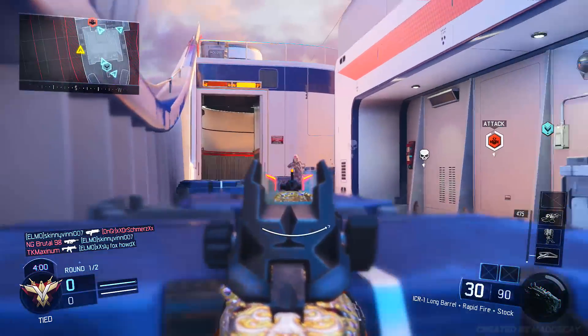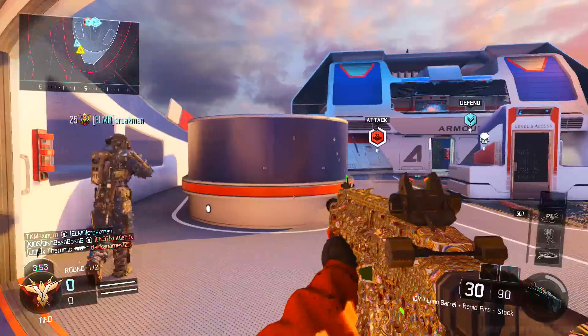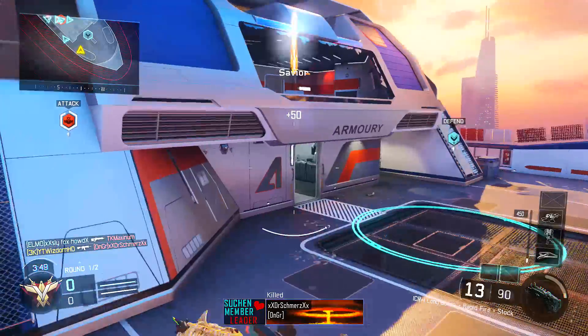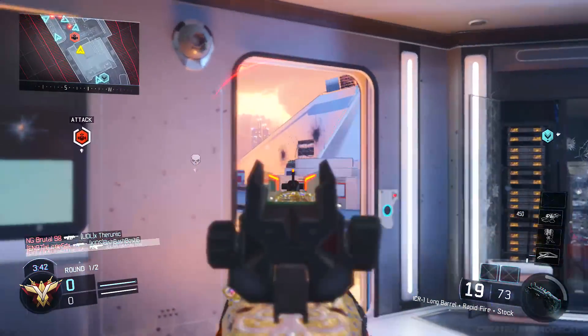For the last attachment you are going to need is Stock. The Stock attachment will allow you to move faster while aiming down the sights. But if you don't actually like using Stock, you can use the Grip or the Quick Draw attachment, which will allow you to get quicker kills and better accuracy with the gun. Anyway, let's jump straight into the first perk.